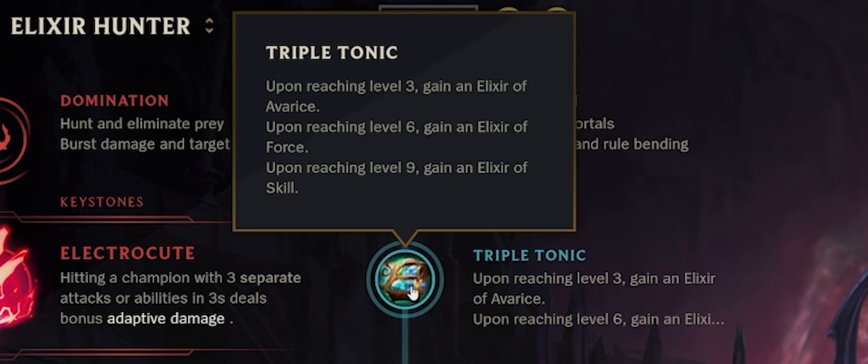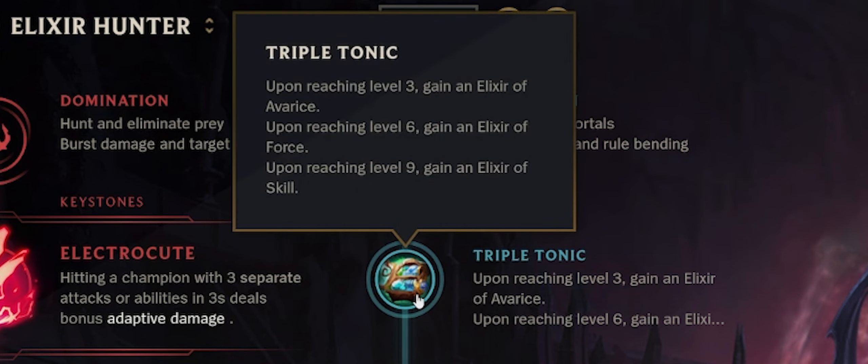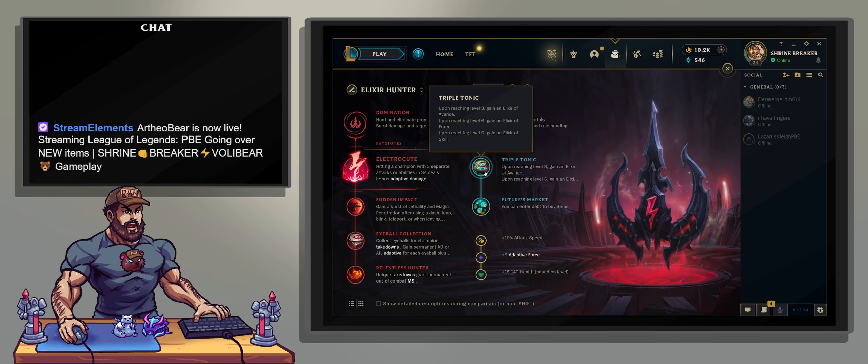At level six, you're going to get another one, which is Adaptive Damage — a pot of fours. And then at level nine, we've got a pot of skill. A pot of skill is actually quite nice because you get an extra point. So you don't level up, but you get an extra point. That goes a long way — an extra point in your W, you're going to heal more, or an extra point in your E or Q depending on the matchup.